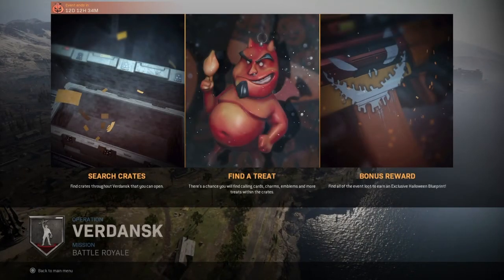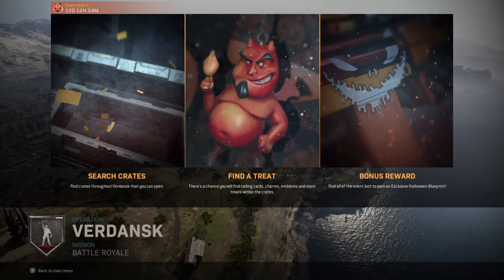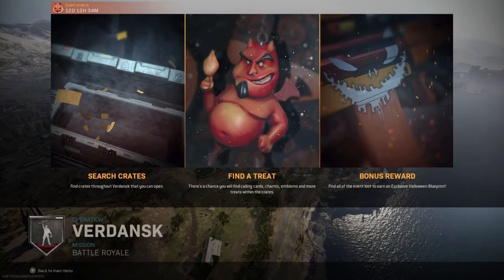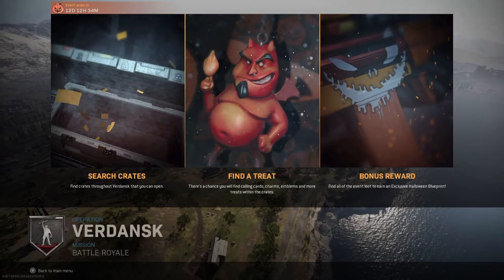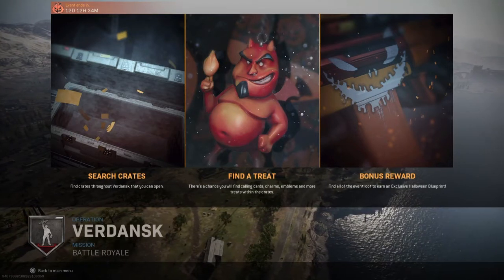All you have to do is open your tac map, see the locations, pick one, go there, open crates, and eventually you will get the item for that location. It's very simple and a lot of people can do it.